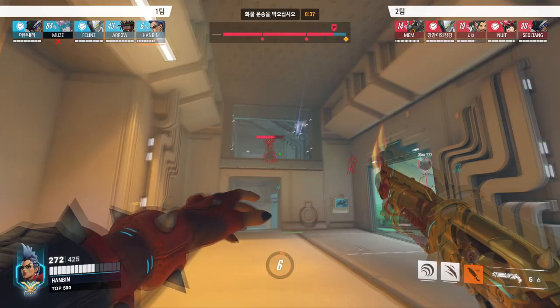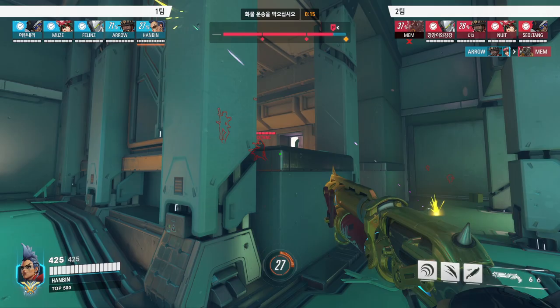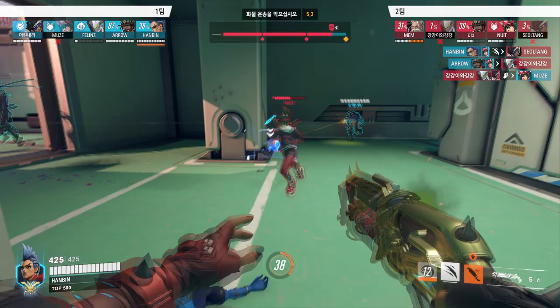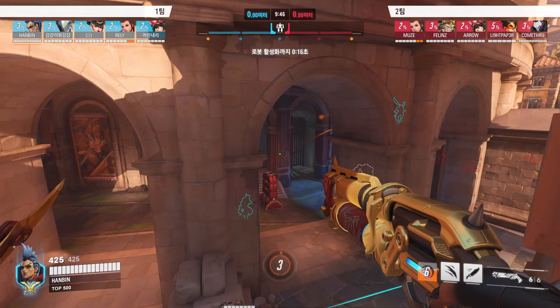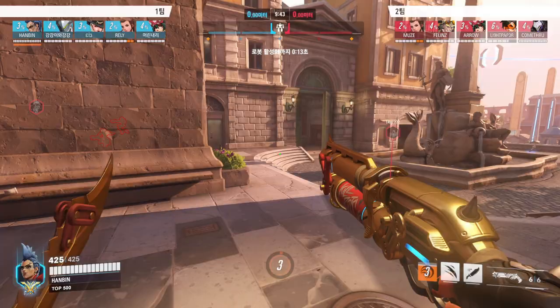Hanbin rotates around while staying behind cover to prevent the Hanzo from getting free damage. The Kiriko ult is going to be on the low ground, and he needs to follow up with his Genji's Blade, so Hanbin chooses to hold the low ground. It was a bit of a struggle against Orisa, but the game turned out okay. Now let's move on to our second map.